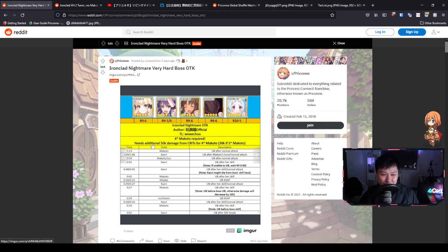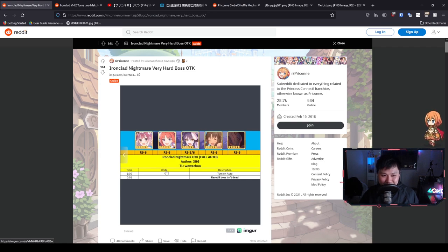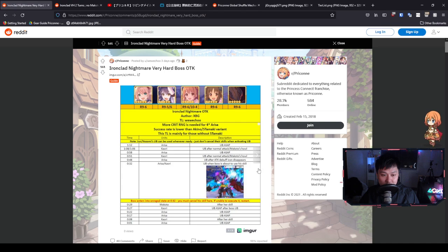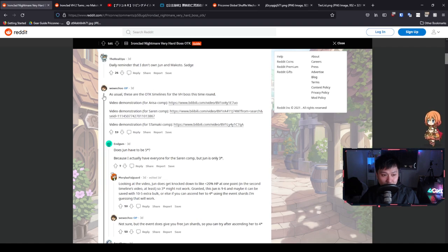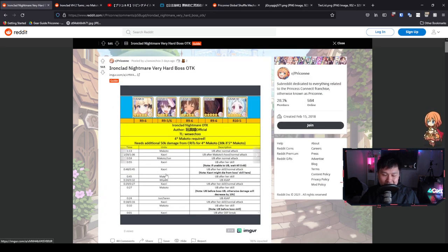There's one last comp featuring a five-star Akino and five-star S-Tamaki. Unfortunately I don't have Akino, so I can't give it a shot — and I completely get how you guys without Jun and Makoto feel. WeWeChu is linking all the video demonstrations. With that, I'm done reading and we're jumping into the actual attempt. I'll probably try the Miyako, Jun, Kari, Makoto, Saren comp.